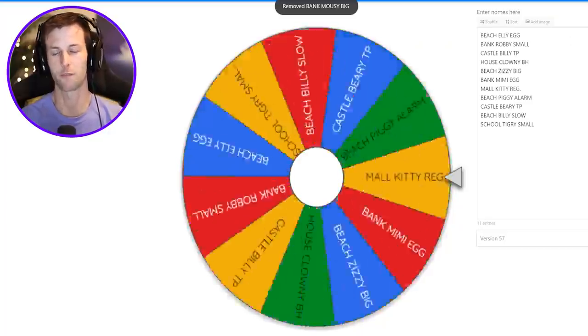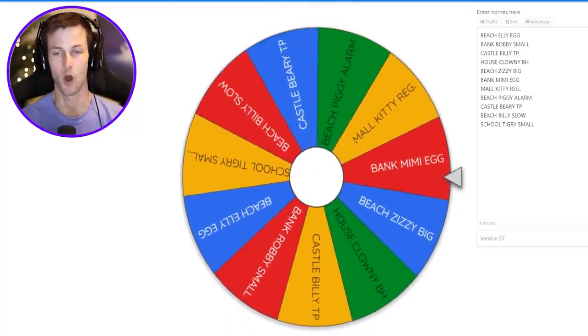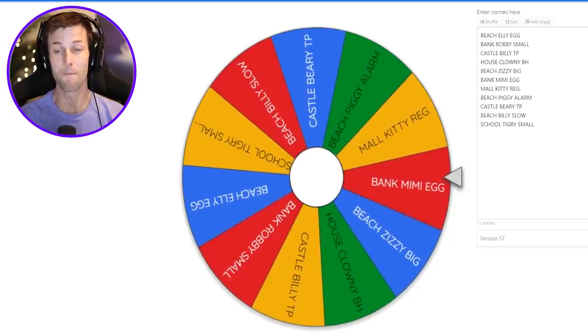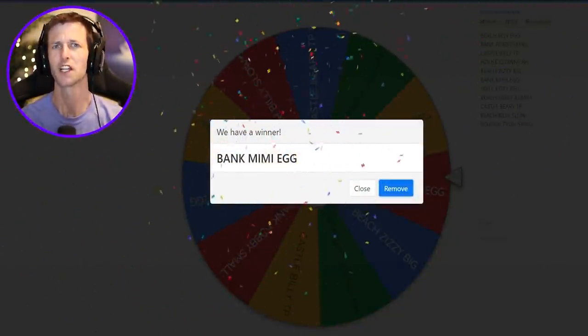Alright, here we go - spin number three! We've had some good games here. Oh, it's the bank again with Mimi and egg traps - that's a very interesting combination! Let's go.